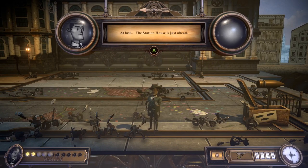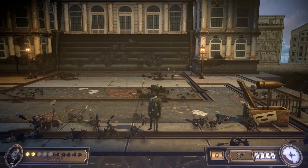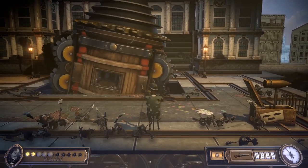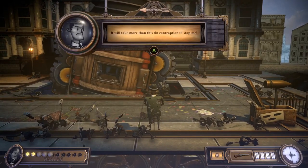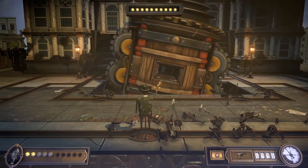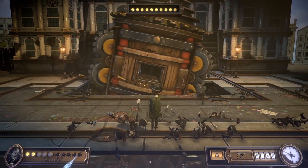At last, the station house is just ahead. 'Your president has plundered our abode - we shall do the same to your great cities. We have machines too, the likes of which you've never seen.' So this is where I wish I still had some bullets for my big gun. 'It will take more than this tin contraption to stop me.' I'm down to 2 health.